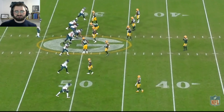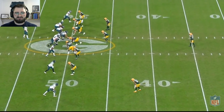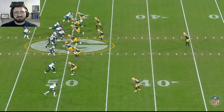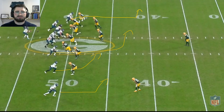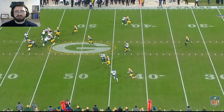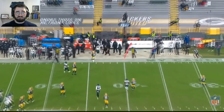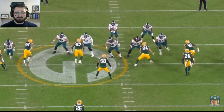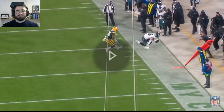Second down and 10. Packers running cover one man again with press coverage across the board except at the bottom. Eagles running inward-breaking routes from the bottom three receivers and Goddard at the top running an out route. You'd initially think the inward-breaking routes would be a better option against man coverage, and there are options in Hightower and Ward. But the ball is thrown with good timing — it's a precision pass, leading Goddard to the outside, believing he will get there before his man. And it's a good pass.